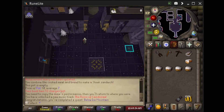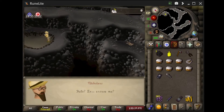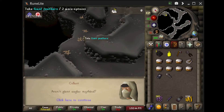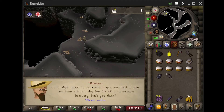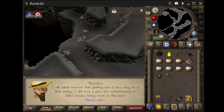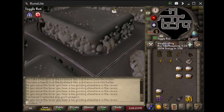So now this is Dwarven Workshop - we can go there whenever we want. Here we are talking to Nikolas, doing another quest here. This is so that we can unlock box traps.